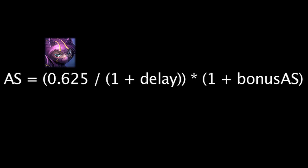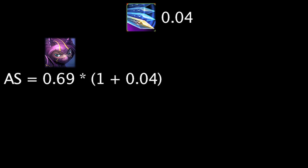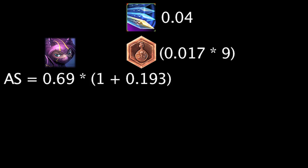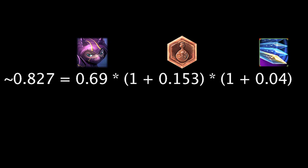For example, let's say Kennen is at level 1 and therefore has 0.69 base attack speed. If he has a 4% attack speed bonus from the Alacrity mastery and a 15.3% bonus from having 9 Alacrity runes, his attack speed will be multiplied by 1.193. If the attack speed bonus were stacked multiplicatively rather than additively, Kennen's attack speed would be multiplied by 1.04 and then by 1.153, yielding a different result.